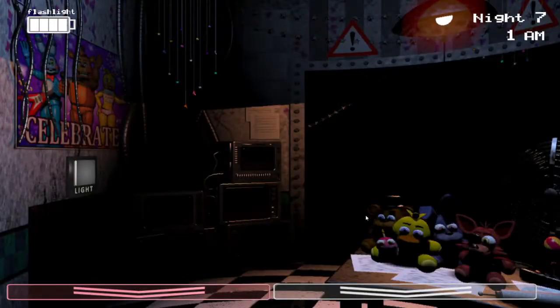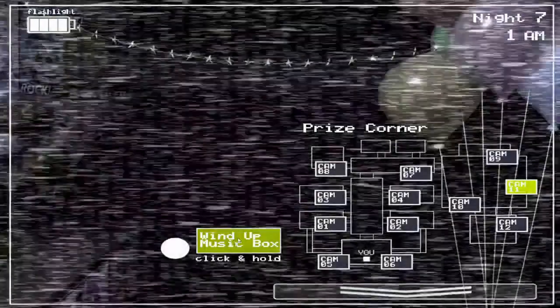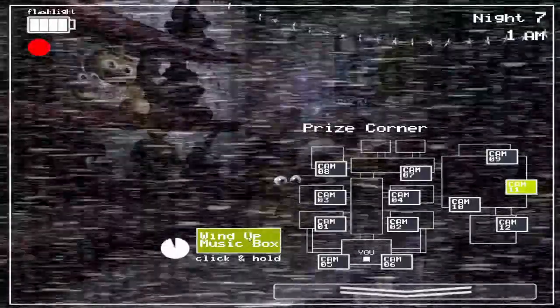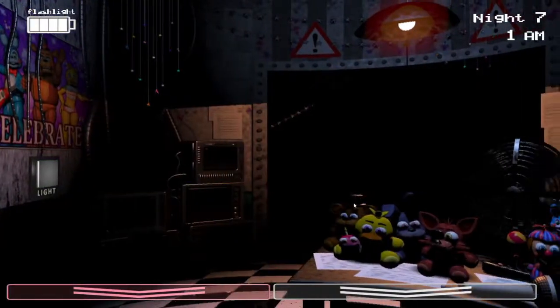That is the way we're going to be able to tell when Mangle's there. Flash the hallway a couple times, as usual, just to keep Foxy at bay. He's not going to be super aggressive on this preset, but he can still kill you if you don't flash the light enough. So just flash it every once in a while. You can also stall Toy Chica and Mangle occasionally — if they happen to be in the hallway and you flash the light, that will stun them a little bit.